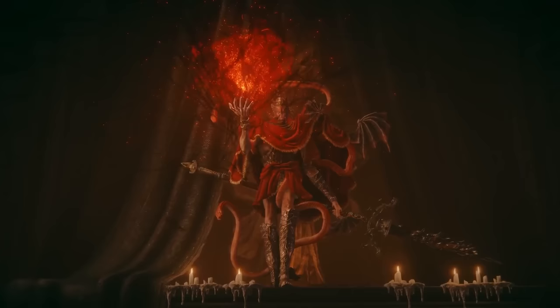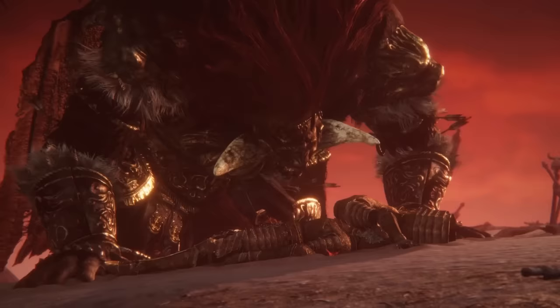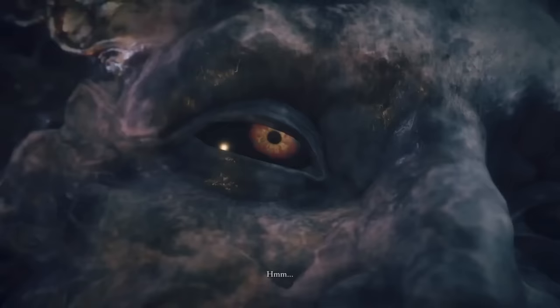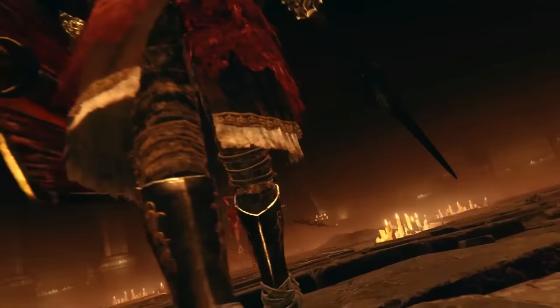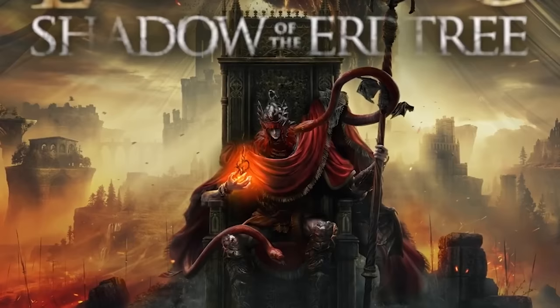If there's a main character in the Shadow of the Erdtree trailer, it's this mysterious long-limbed demigod who Miyazaki confirmed will be called Messmer. The crimson red hair is a dead giveaway that this character is likely a child of Radagon, but it's a mystery whether he's related to Melania and Miquella through Queen Marika, or to Radahn, Rykard, and Ranni through Queen Rennala. This character's snake motif suggests he may be related to Rykard, or perhaps even a younger version of the Lord of Blasphemy himself before he fed himself to the Great Serpent. Miyazaki tells IGN that Messmer is a key figure in the DLC with an important element of shadow, a key theme throughout, and the key art features him on a throne equal to those of other demigods.